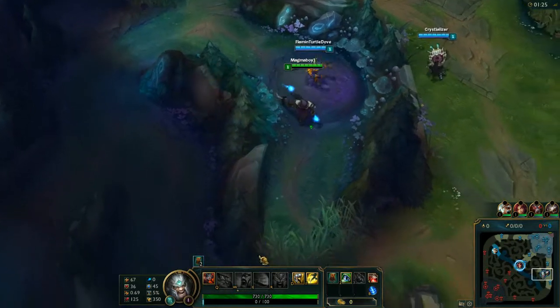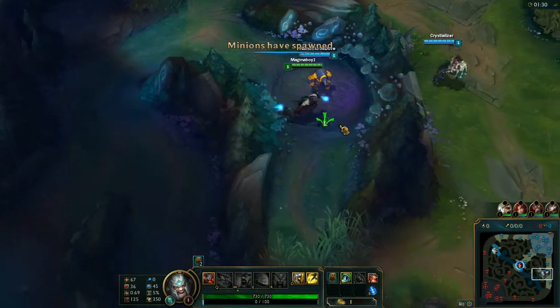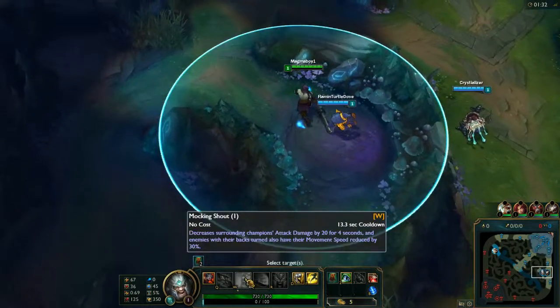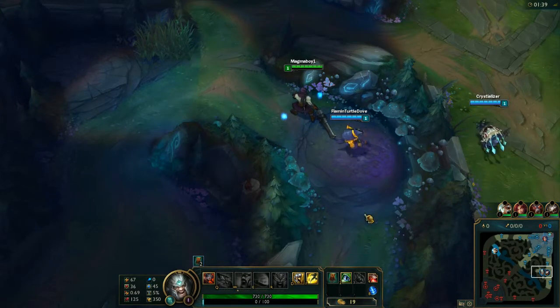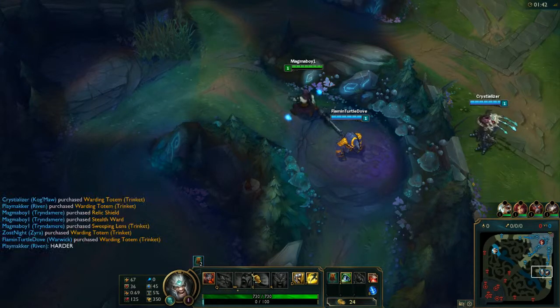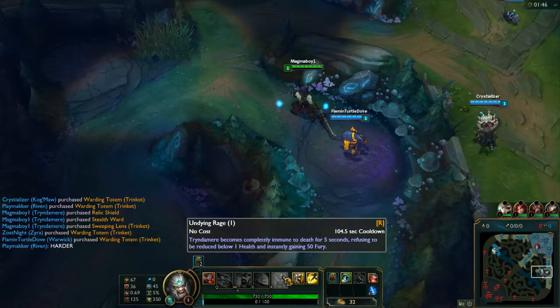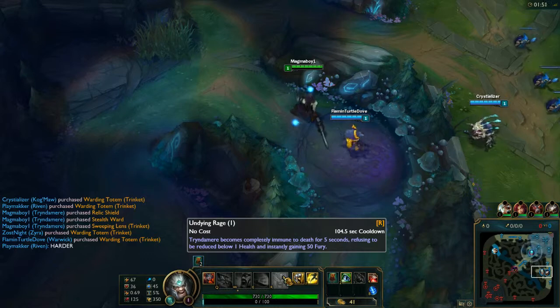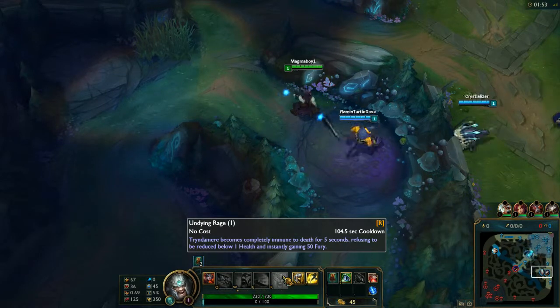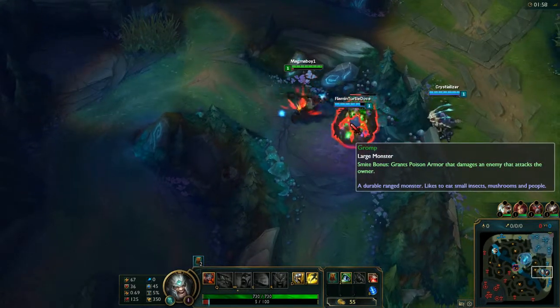As Tryndamere, if the enemies are trying to run away you can slow them down to allow your teammates to pick them up. It also always has that 20 attack damage decrease for 4 seconds, which will give your ally 4 seconds of increased trading potential against the enemy. Then there's Undying Rage, which I plan to use to become really tanky and immune to death for 5 seconds.